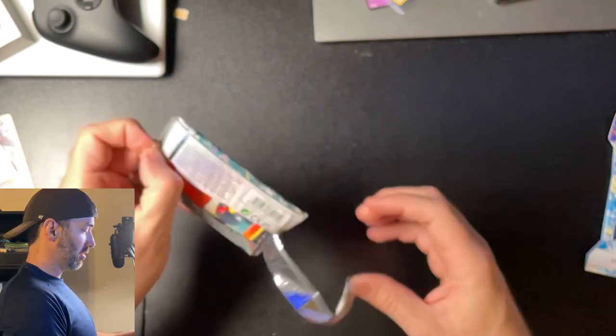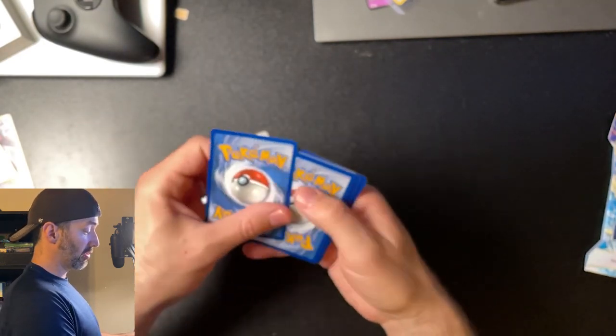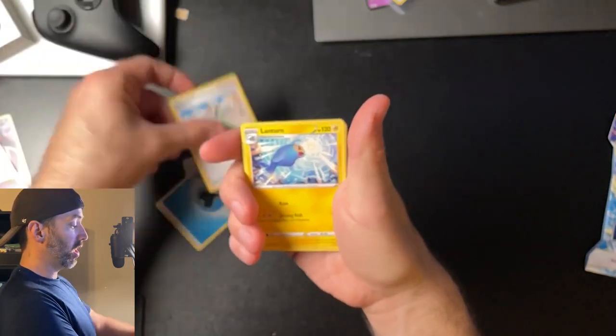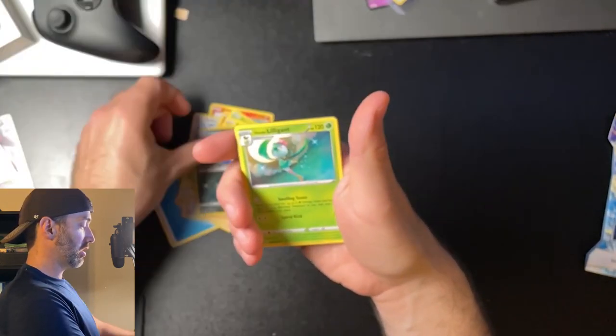We got two packs to go — hopefully we get some black coat cards so we have a chance of getting something good. We got a white coat card, so our chances have just diminished. Energy, Wallace, Lantern, Brandon, Litten, Ruffet, Finnegan, Durant, Amolga, Krognook. White coat cards, man.